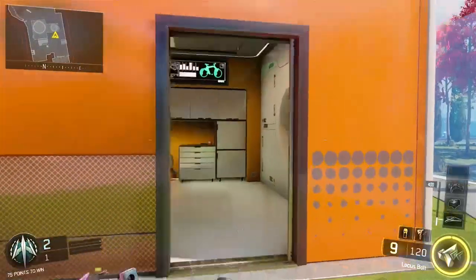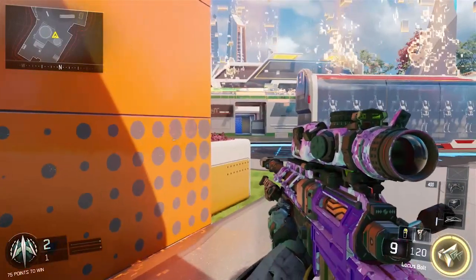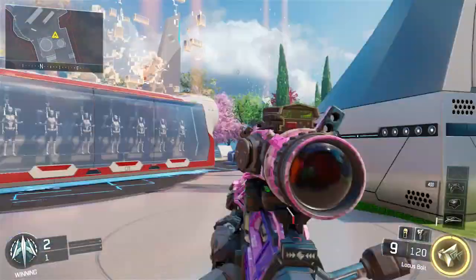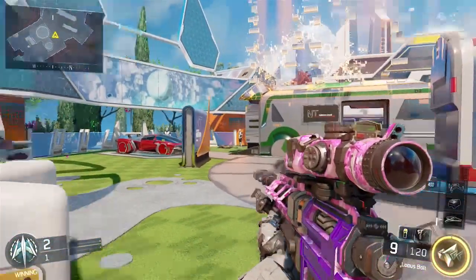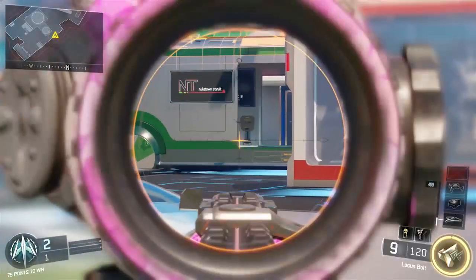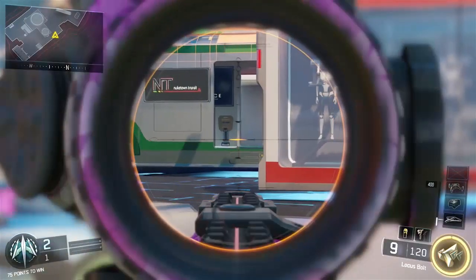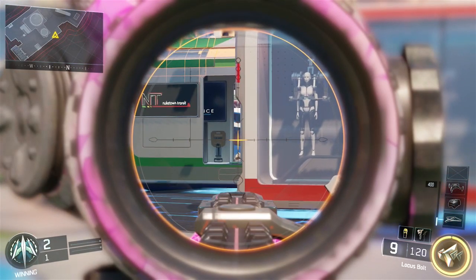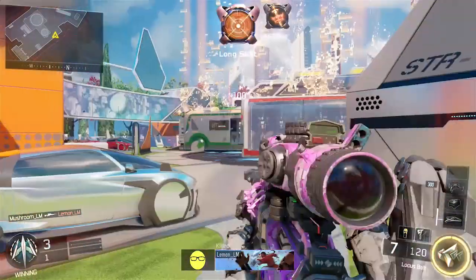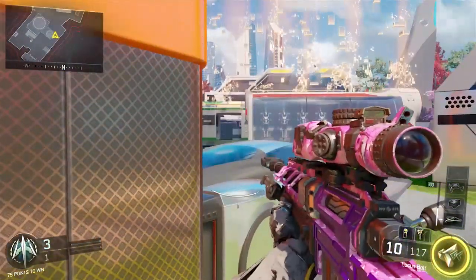As always with our new series, we're doing the sniper lines of sight. Because Nuketown has been around on a couple of Black Ops games, we're going to steer clear of the main ones — garage to garage, window to window, and the normal laneways. Instead, we're looking at one behind the car for our first spot. If you look through the van or bus with the hole through the middle of it, you can watch players spawning through on the other side and pick them up through that gap. You can also duck to the side to get the garage to garage shot if you wanted to.